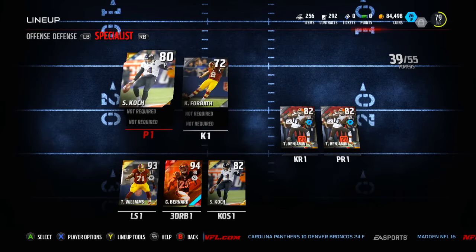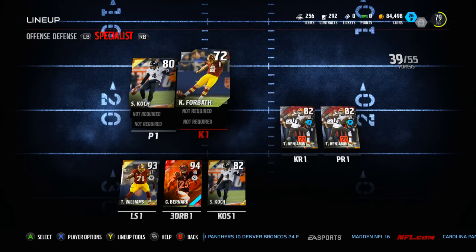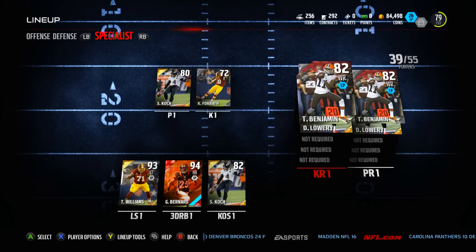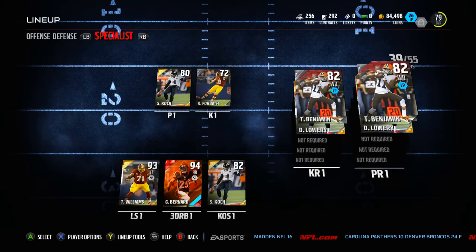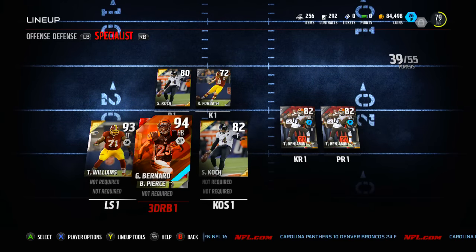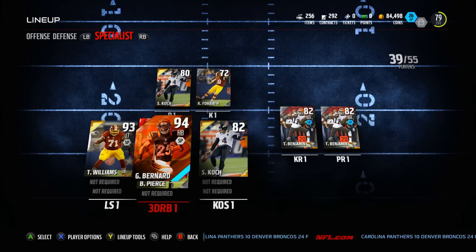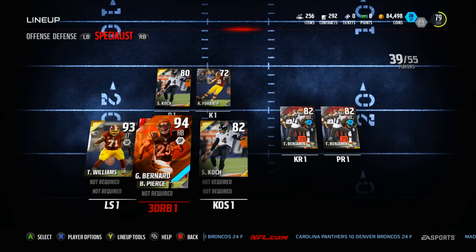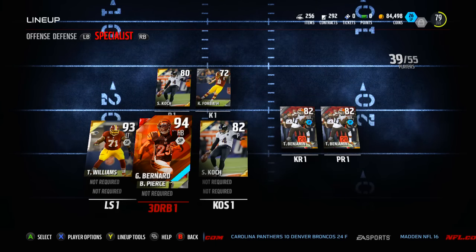Over to specialists: using Sam Koch at punter and Kai Forbath at kicker — he only has 86 kick power which is going to be kind of tough. Travis Benjamin is our fourth wide receiver and return specialist at 93 speed. That is the team — that is the Bundle Bunch this season. Hopefully we can get some victories and upgrade the team even more. Let me know what you think of the series in the comments, what you think I should do when I win or win the Super Bowl. Thank you guys for watching — if you enjoyed please leave a like, and I'll see you later.